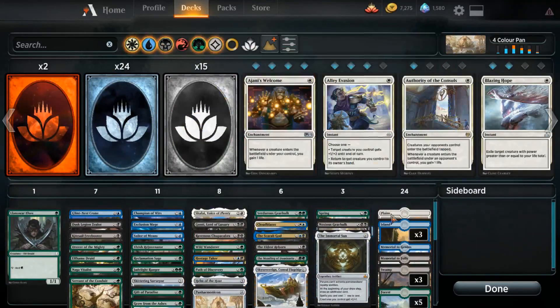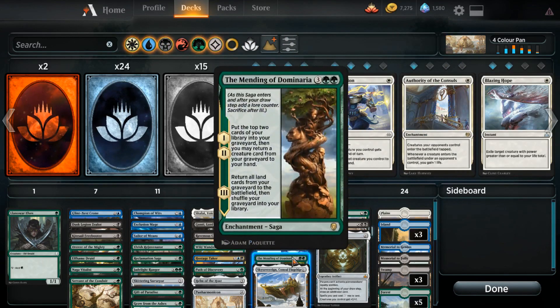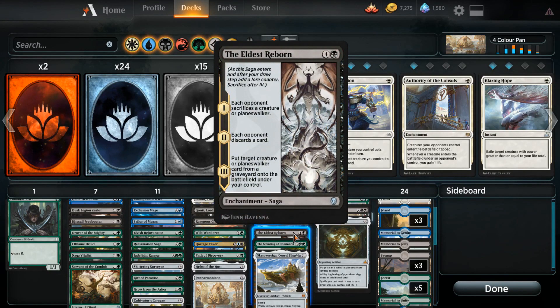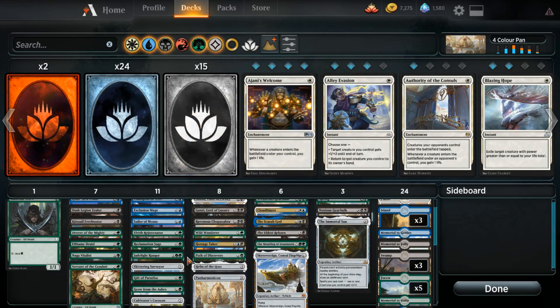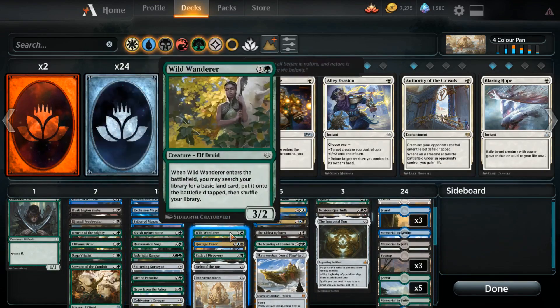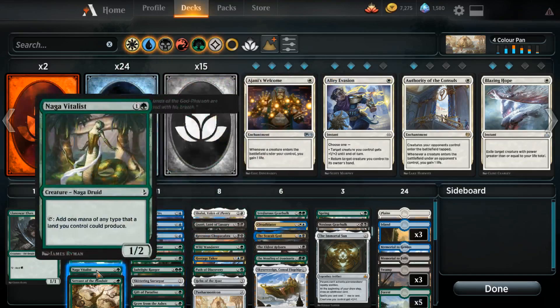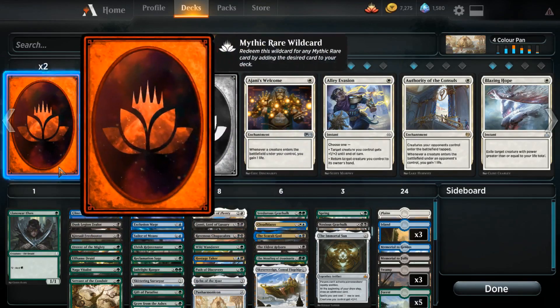We still have lots of cool ways to get back stuff out of our graveyard. We didn't run Muldratha — I could have, it would be a decent addition, but if I put Muldratha in here it would just become the Muldratha deck, the same as our other one. We have things like Mending to Dominaria and Eldest Reborn — really cool value spells. We've got the Eldest Rejuvenator and Wild Wanderer, the specific enter-the-battlefield things we want with Helm of the Host and Panharmonicon.